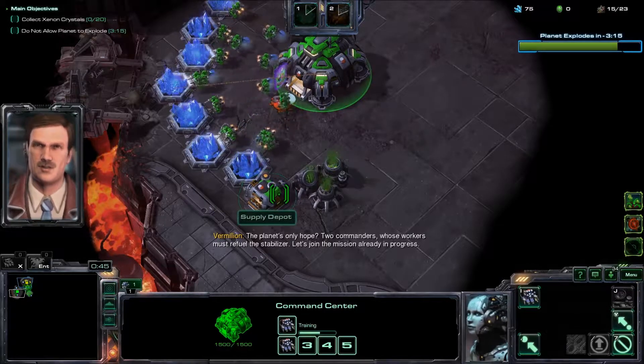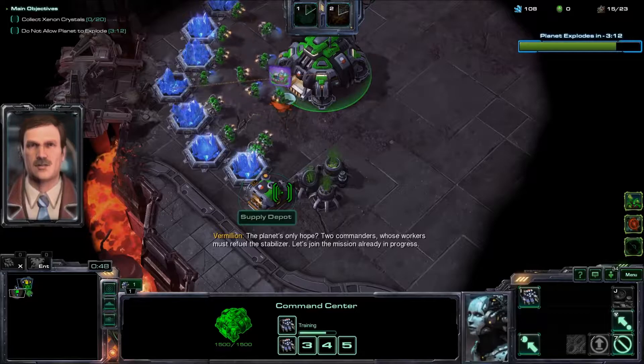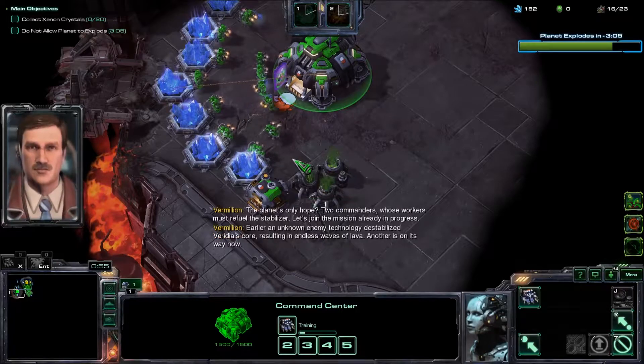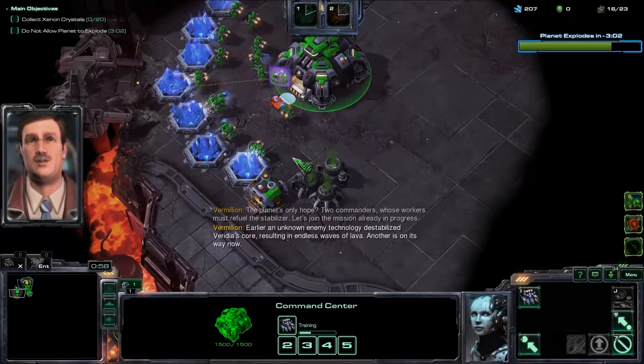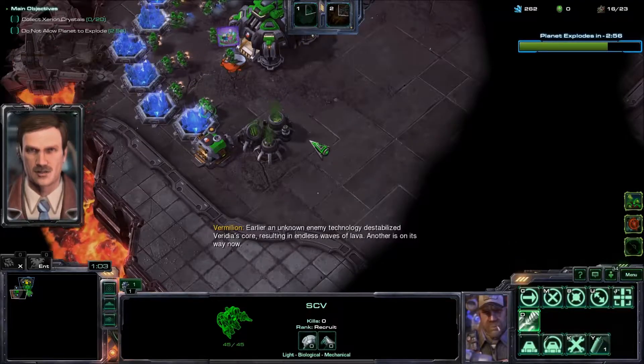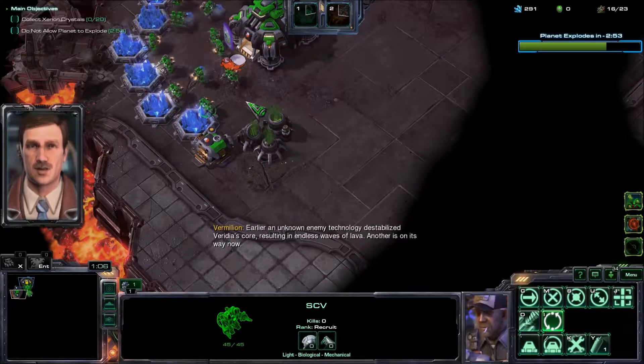I'm giving myself the best chance here by pairing up with Artanis, who is Raynor's favorite partner, because he gives Guardian Shell, and that, I hope, gives my army the necessary boost to stay alive. Guardian Shell's the best, for Raynor at least.